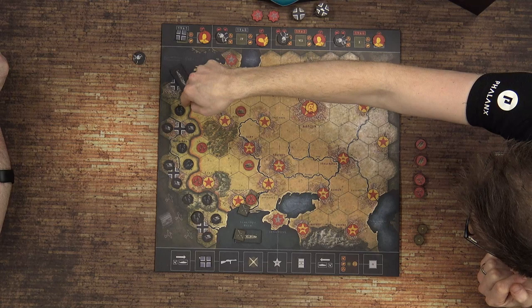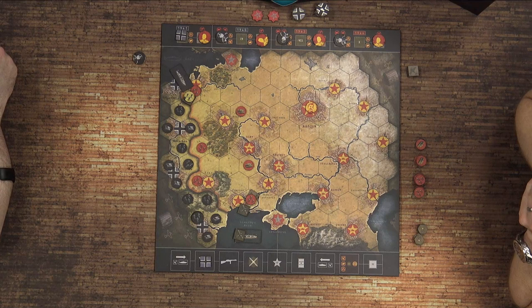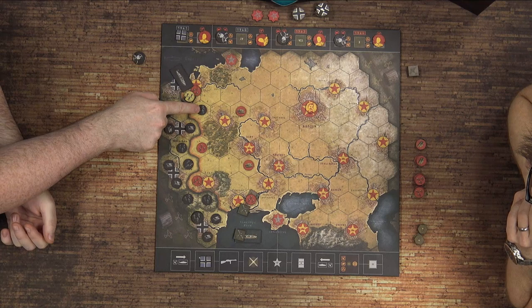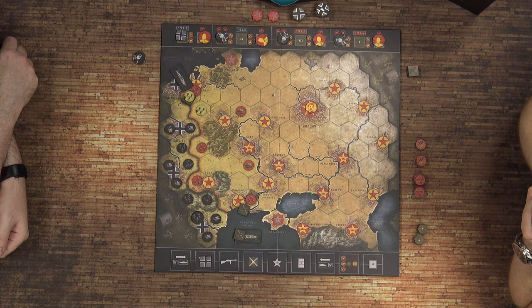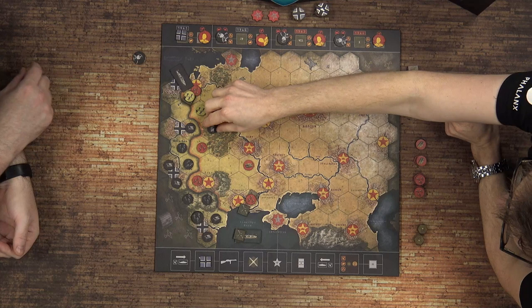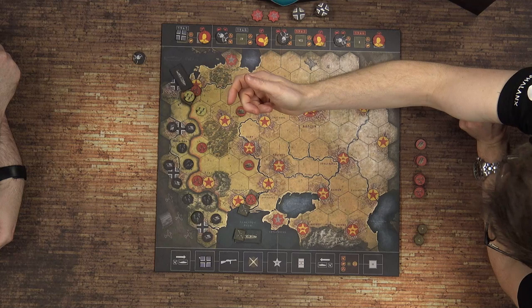I'm going to convoy in with a tank — but you can only have one unit of your own color per space. In that case I'll bring infantry instead and convoy through. Just to note on terrain: tanks cannot enter swamps or mountain areas. You can't convoy through them and they block supply lines as well. So your tank could go there, for example.